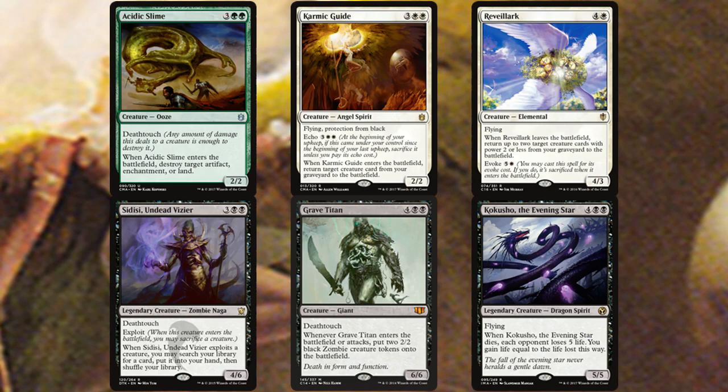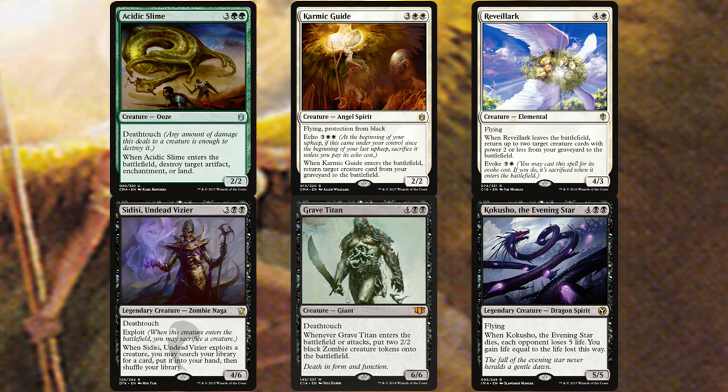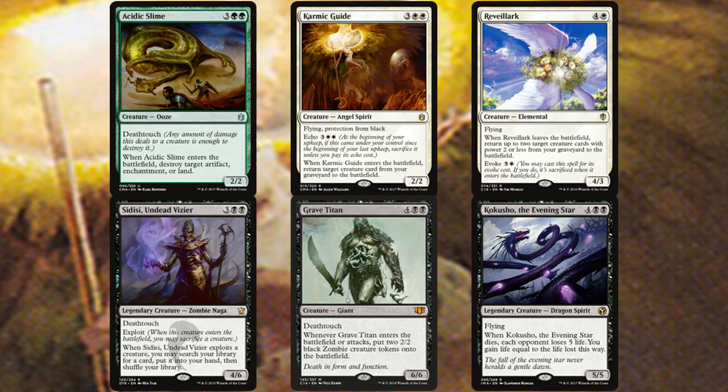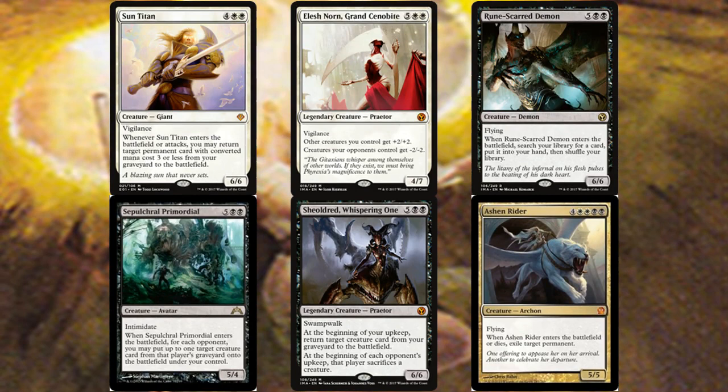Sidisi, Undead Vizier is a tutor on a creature with an exploit trigger — you can have something else die or have Sidisi exploit herself to tutor. Grave Titan enters the battlefield generating zombies and does it again on attacks — one of the best six-drops in the game. Kokusho is an all-star in any deck where you can constantly bring it back, draining each opponent for five life whenever it dies.